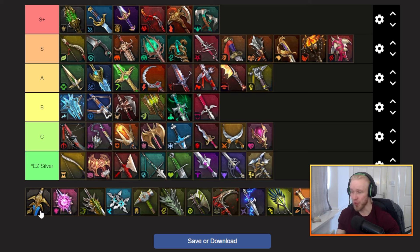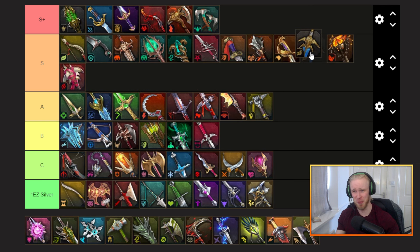That brings us to righteous — it's the plus 40 resistance and plus 10% speed set. Speed is such a valuable stat that I feel like it's going to go a little bit ahead of its other resistance rivals. I think it makes its way into S tier pretty comfortably.